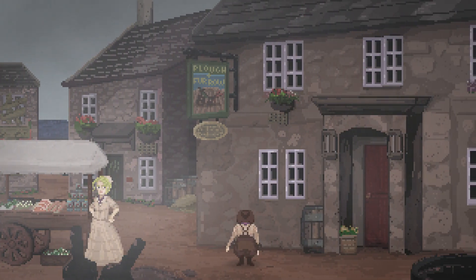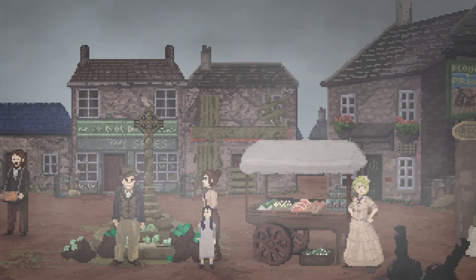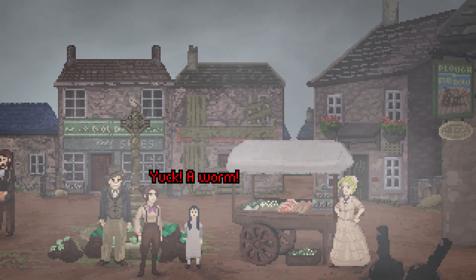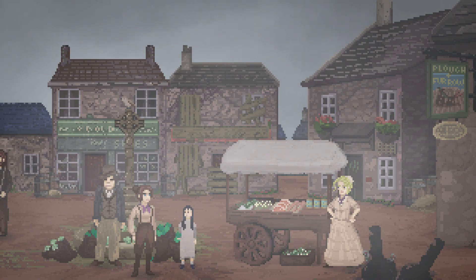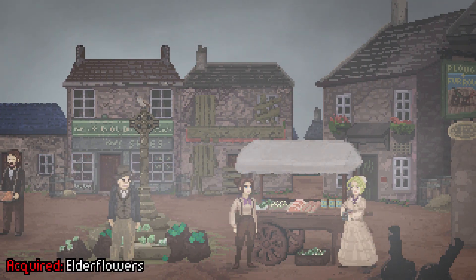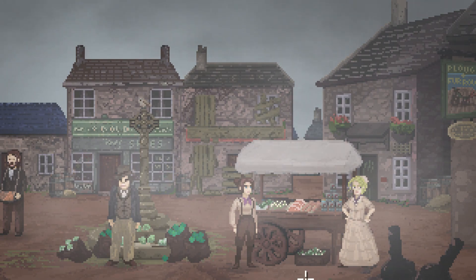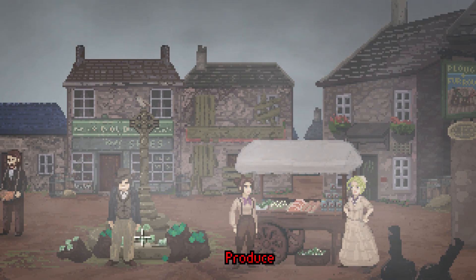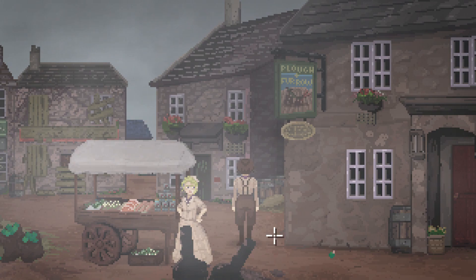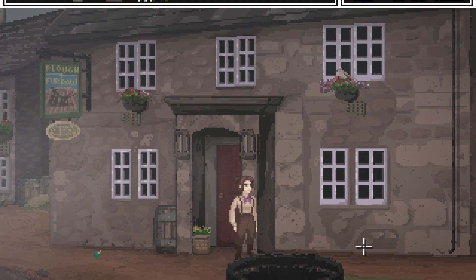That is so bad. I dare you to juggle an extra apple. Easy. Yuck, a worm. And she's running — so it worked. I managed to swap them without her noticing. That's so bad. We have elderflowers though. I'll let the worm enjoy his new home. You cannot be without my worm. We do have elderflowers.